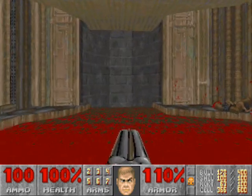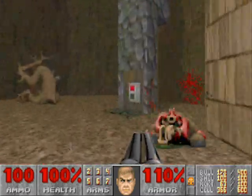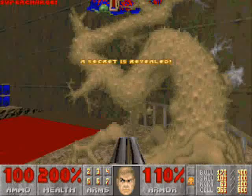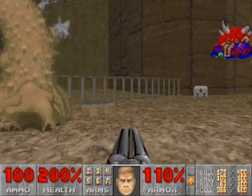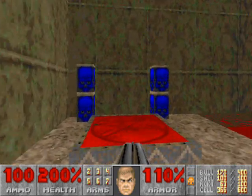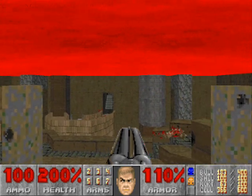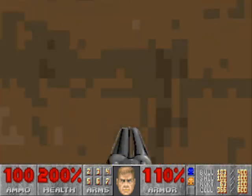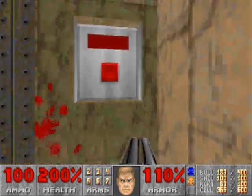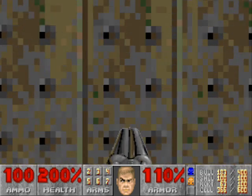The next thing we're going to do is fall down this blood fall. When you do, immediately run to the right side. Then flip the switch, then run back to the left side to this lowered pillar — your only secret — with a soul sphere on it. Notice how this has lowered, so we can take it to the blue key. You can make this jump back across, but you have to strafe run. If you don't strafe run, you fail it. If you end up failing it, just come back to this lift and ride it back up. It's not that difficult to do.